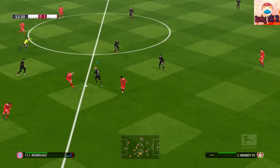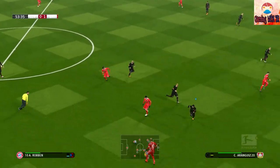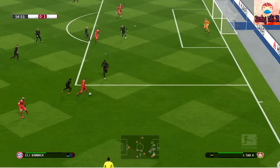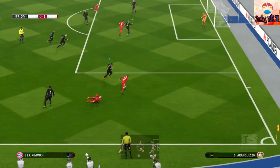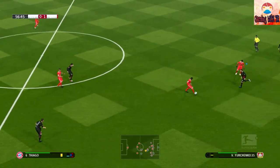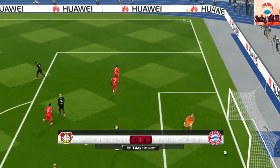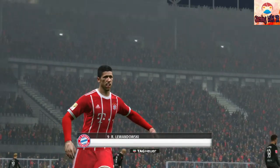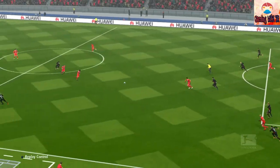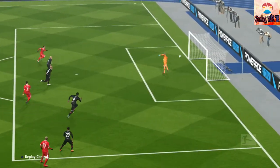Robben. James Rodriguez. Thiago. Robben looks to slip it through. Who's gonna make this theirs? Kiefer. This is promising. That is terrific from Lewandowski. And with that goal comes comfort. An exhibition in how to finish with a minimum of fuss. His second of the game, and an eye now for the hat-trick.